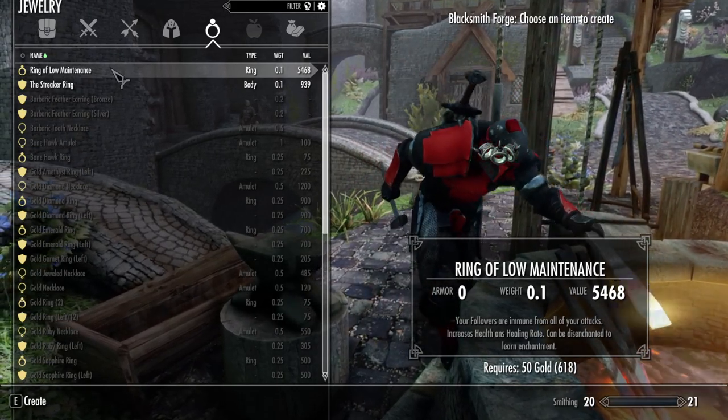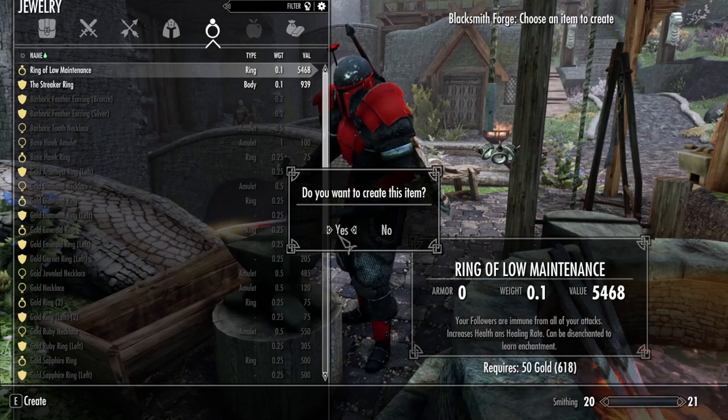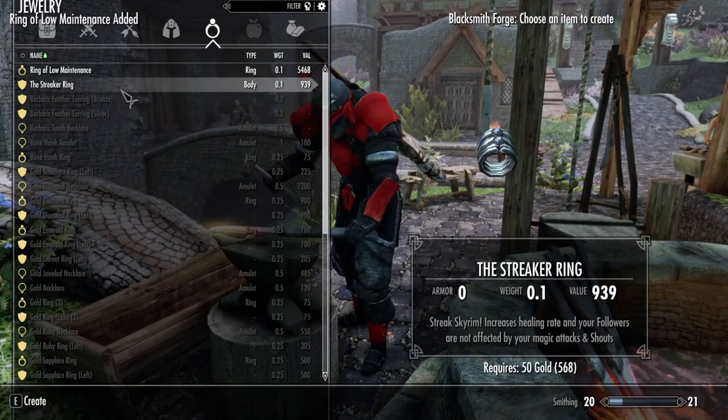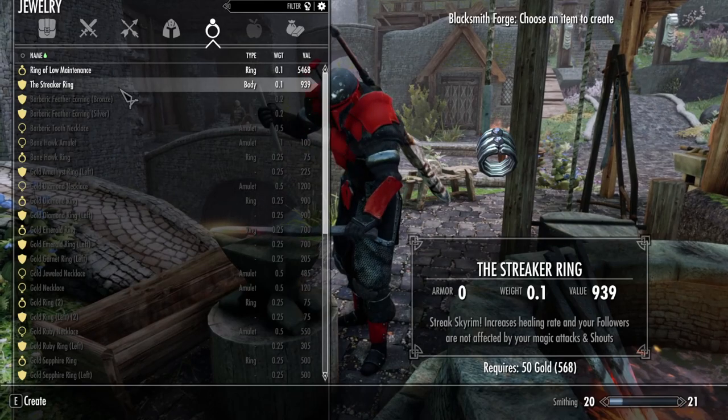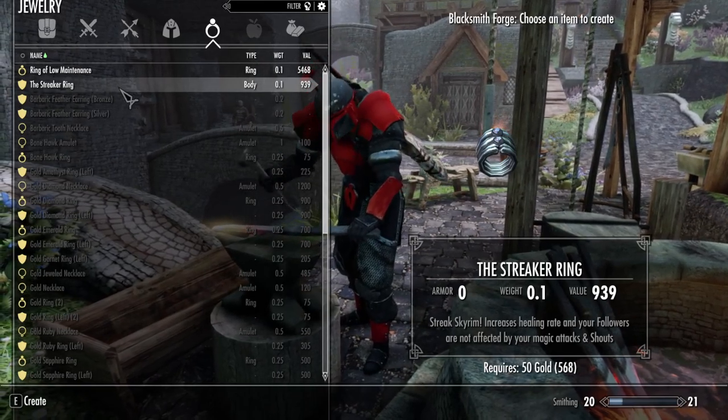The Ring of Low Maintenance increases health by 500 points, plus it adds a 50% healing rate enchantment. It also allows your followers to ignore all of your attacks, which is a perk from the Dragonborn DLC called Companions Insight.